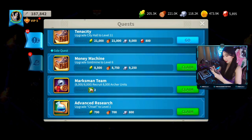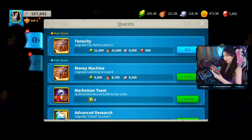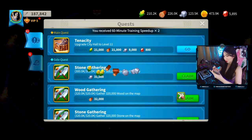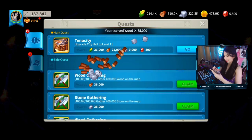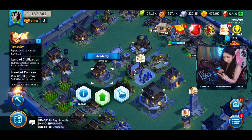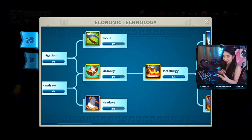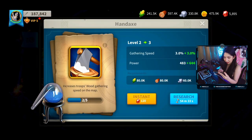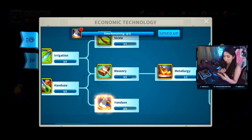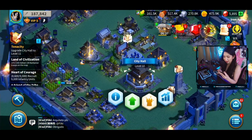Here are the quests I've accomplished so far — whenever you accomplish quests you get prizes and rewards. We can also research stuff to make our base smarter, so we can do things faster and more efficiently. For example, we can increase troops' wood gathering speed on the map — let's research that. It completes in 54 minutes. My city hall is currently at level 10.